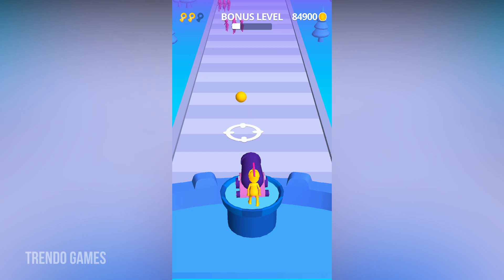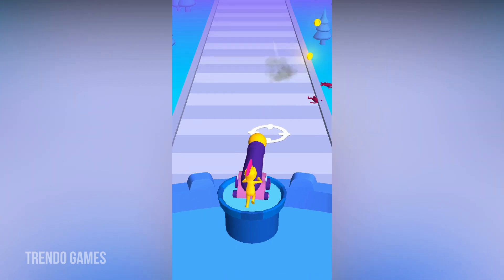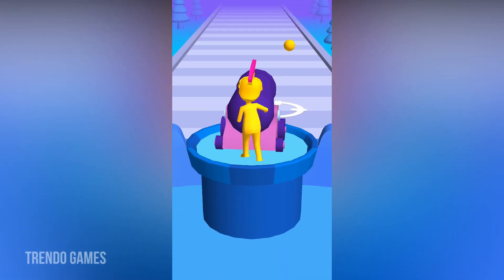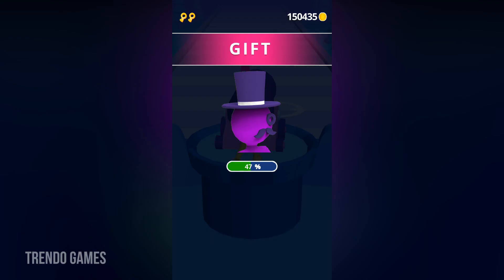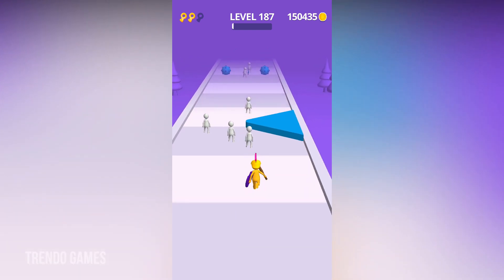In this bonus level we are going to kill the opponent characters with the help of bombs, and we get coins for every kill. Let's see how many coins we get after this level. We got 65,000 coins in this bonus level. Now level 1887 has started.